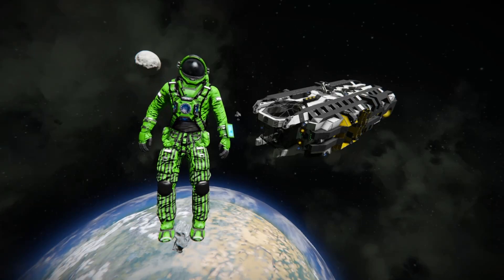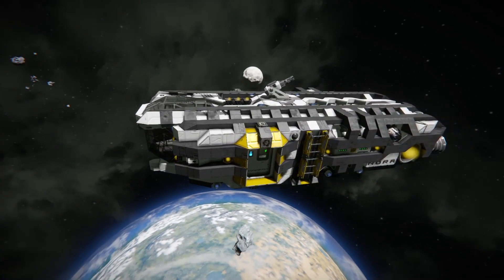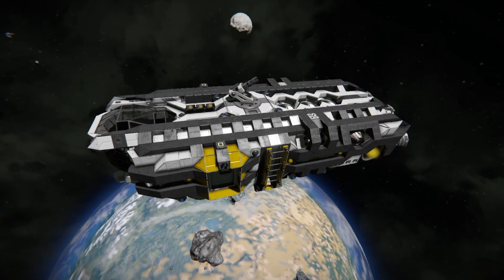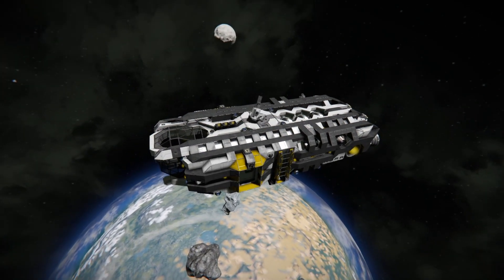Hello all and welcome back to another showcase. Today we're going to be taking a look at the Nora, which is what I would call a long-range shuttlecraft. I designed this for use on a vanilla server to take me and a good chunk of cargo up and down to planets and back, and also just to fly around anywhere from a short trip from one station to another to the surface of one planet all the way to the surface of another planet.